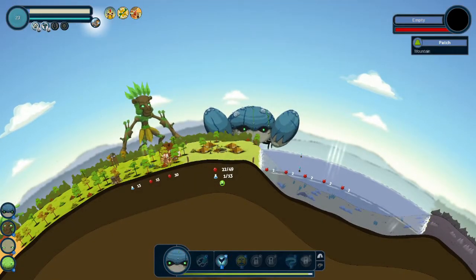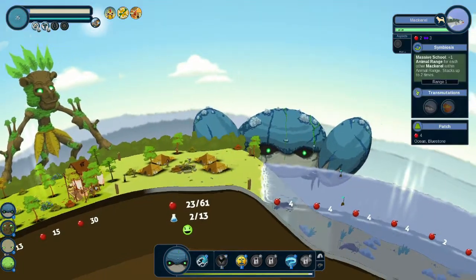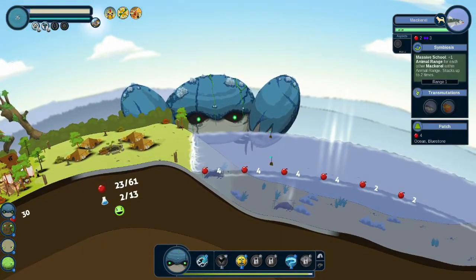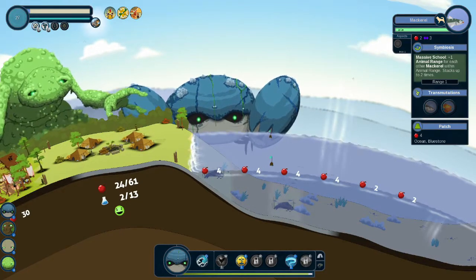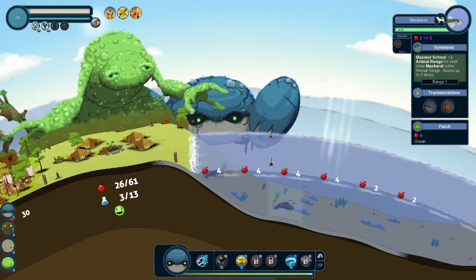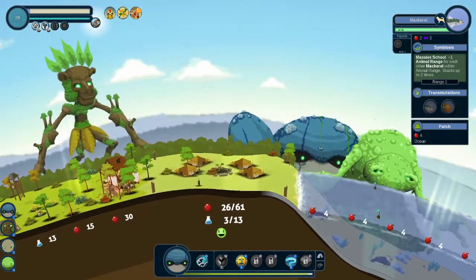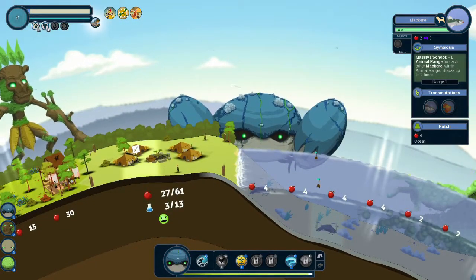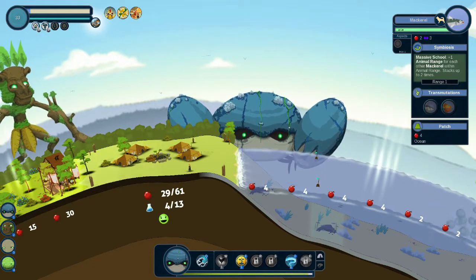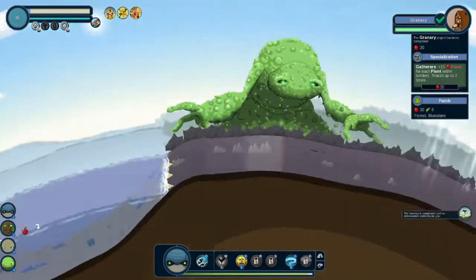We're going to check back in here and make some more fish. You can see that this school of fish produces two food in a certain range. The two and two are overlapping — that's four. So now we have 61 food ready for these people and three tech, which is a different resource. That's more than enough to get our green new challenge completed.